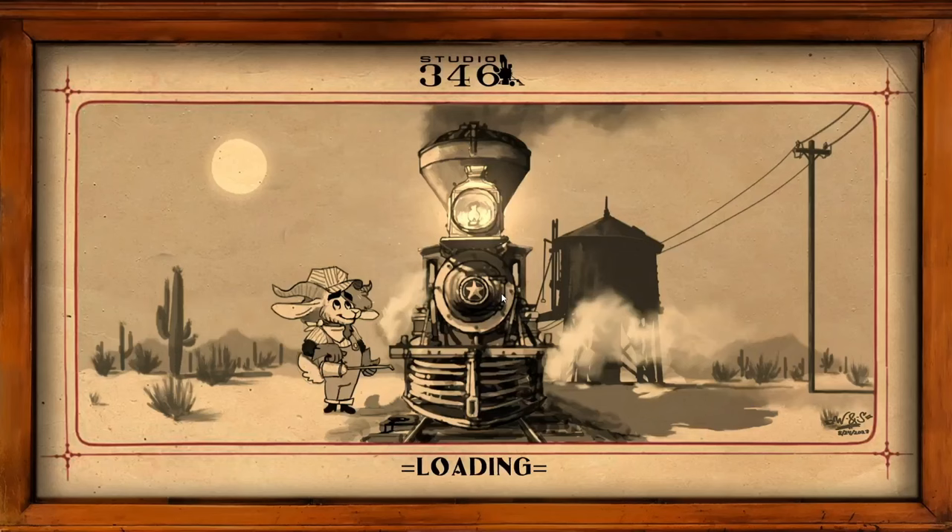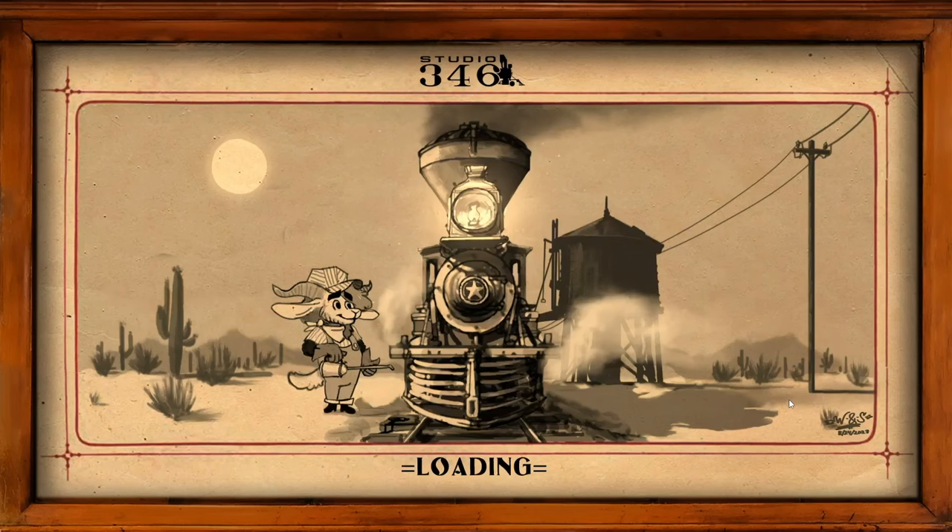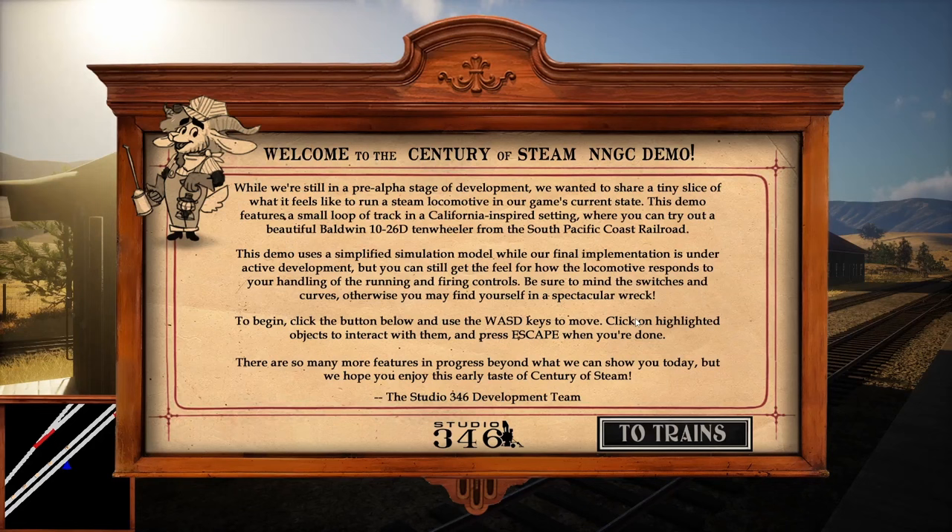We wanted to show you all of the fun things along the way as we load into our level here. This animation was put together by Wings and Strings, and they're quite legendary with their work. Here we are in the demo as everything boots up — as it says here, this is a pre-alpha stage of development demo. It's really just a tech demo showing off what it feels like to operate a locomotive in the game, just a little taster, a little teaser.